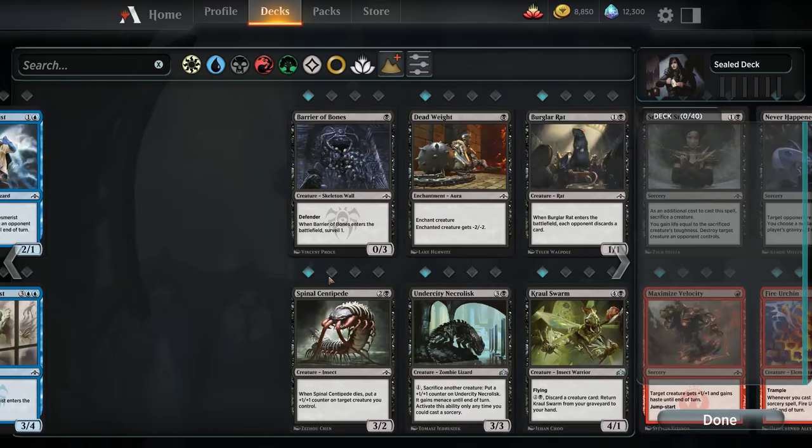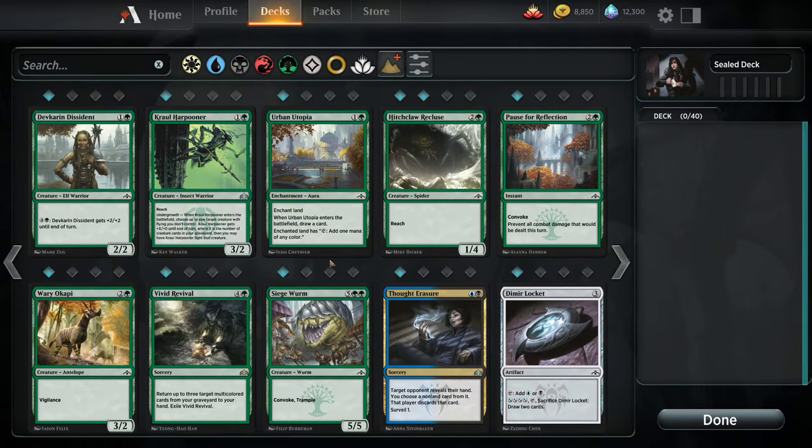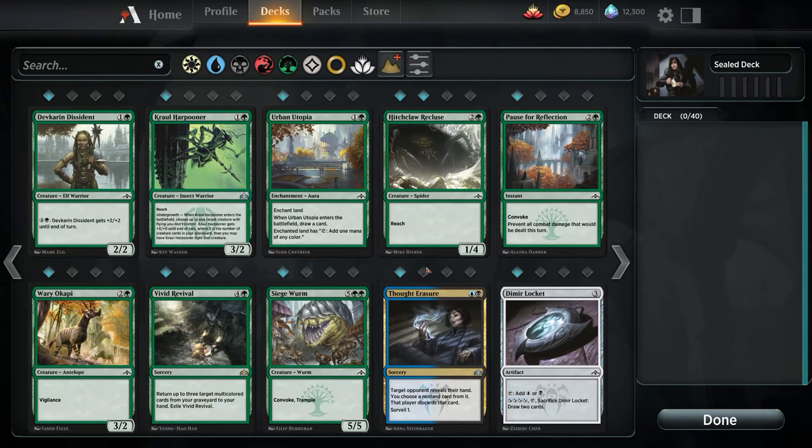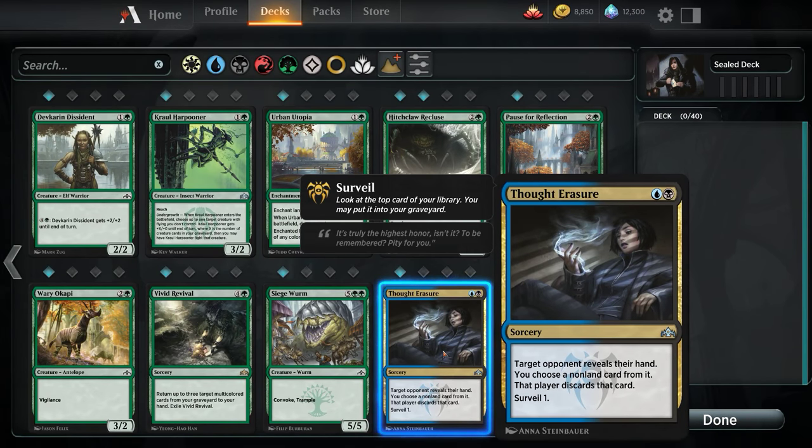We probably have a Prey Upon in here just because it's a common — oh, we actually don't. Good. No dead cards in our pool. As far as the multicolor cards go, Thought Erasure is whatever. I'm not really interested in running an Inquisition effect or a Thought Scour effect in draft, because oftentimes we're just getting rid of our opponent's other shitty draft creatures. We're all limited here, boys.